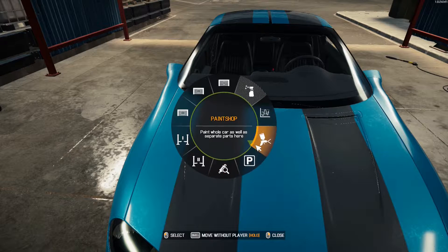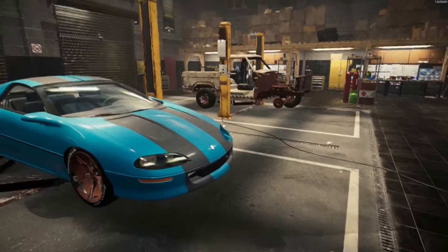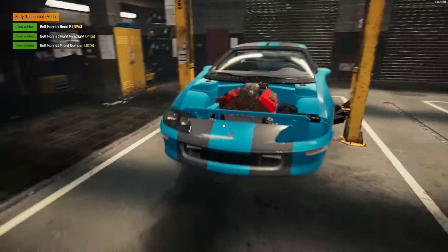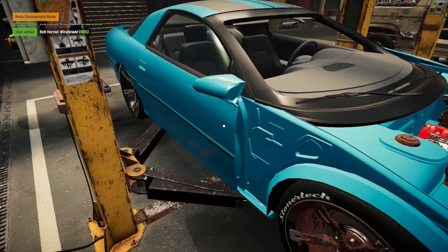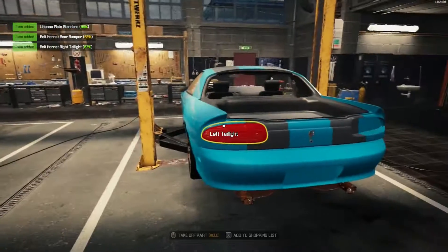I think that's all we can do here. We'll put it on car lift A and get her lifted up and start taking her apart. And I will be back with a completely stripped bare body of this Bolt Hornet, which is just a Camaro — old, like, 90s Camaro. So enjoy the time lapse and I will be back with you in a bit.